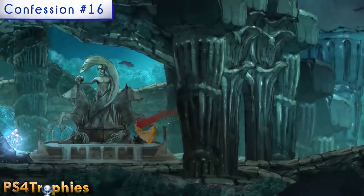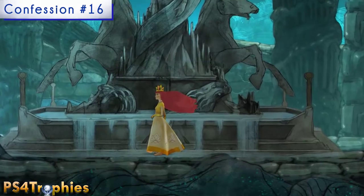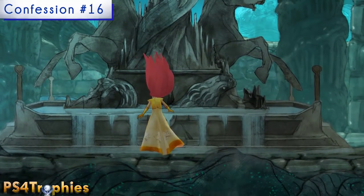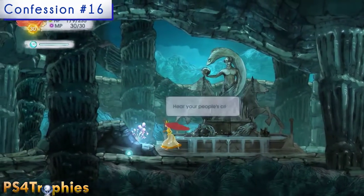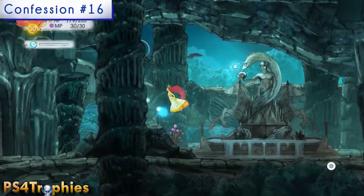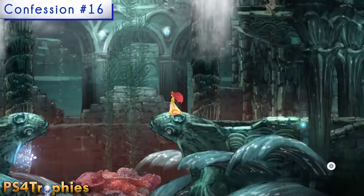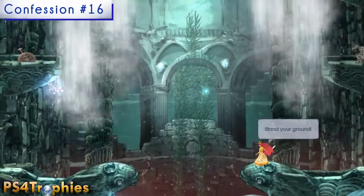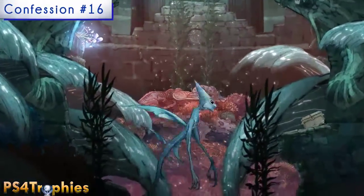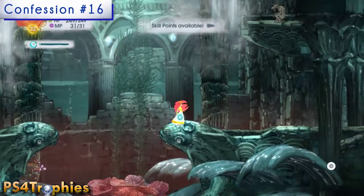The next one is just a little further ahead. You're going to pass a small waterfall or fountain, continue forward, and you'll ultimately engage in a boss fight. You'll battle these enemies and the boss will kind of fly up from the ground — you can see the collectible right there. After you've defeated this encounter, fly up and grab it.